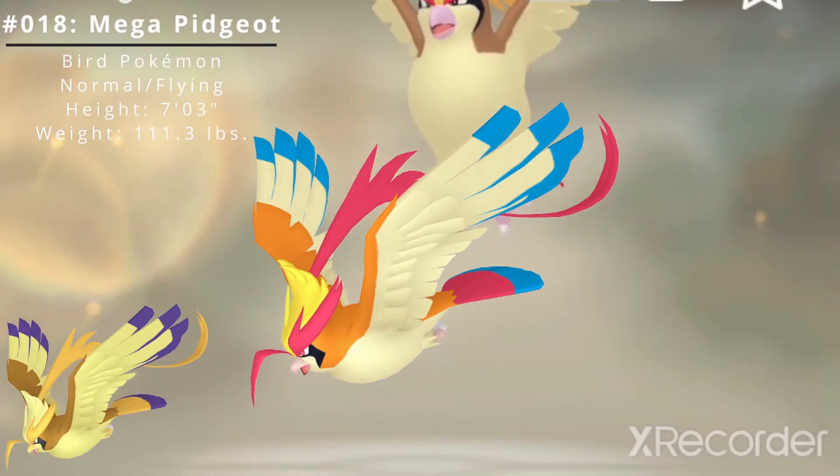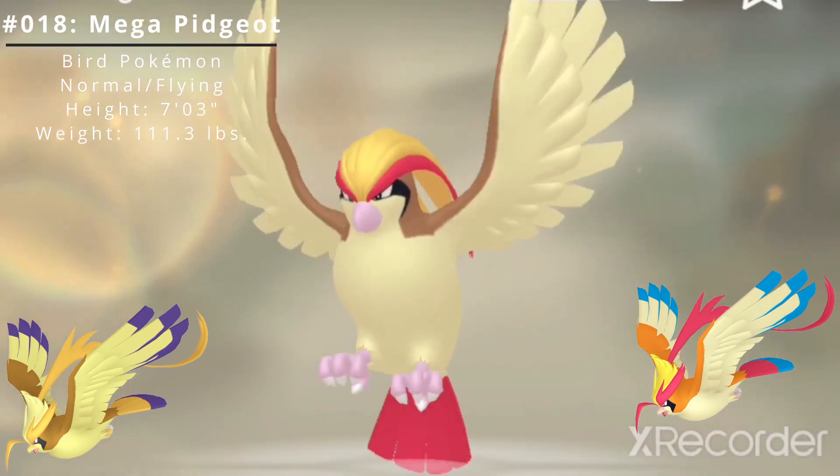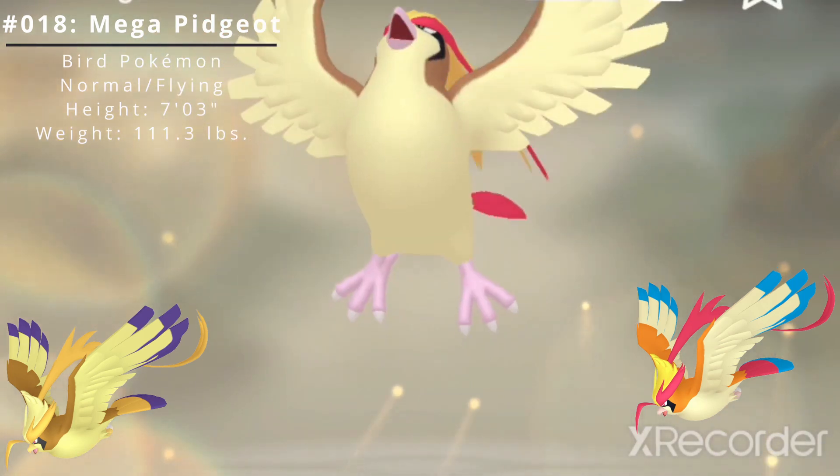Pidgeot also has a Mega Evolution. Mega Pidgeot has the ability No Guard, which employs No Guard tactics to ensure incoming and outgoing attacks always land.